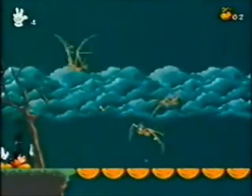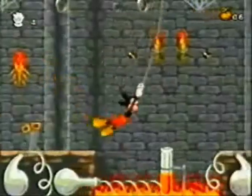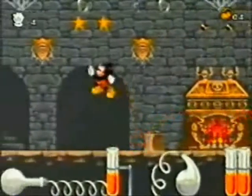Now for level two. Oh my god, it's the mad doctor! Boy, this is going to be fun. We have bats, we have skeletons, we have spiders, we have saws, we have spikes, we have barrels, we have lava pits, we have acid pits — and that's pretty much it. Well, this level is hard. You can get killed pretty easily here.